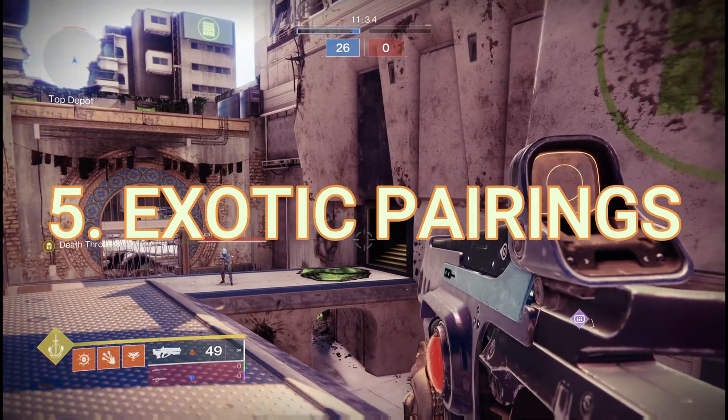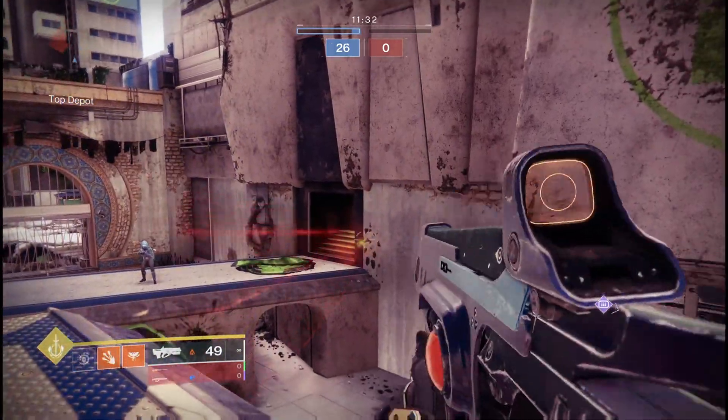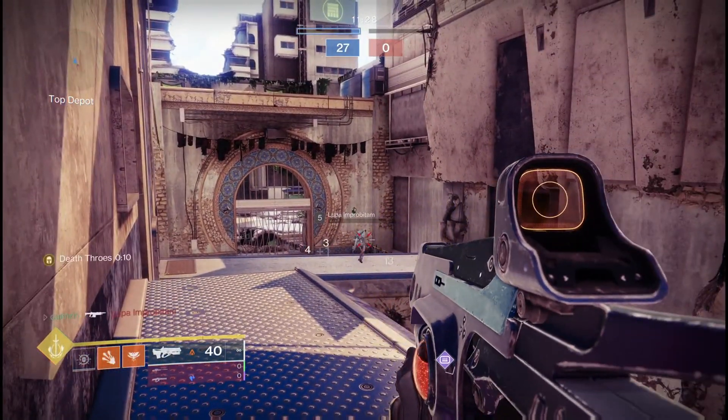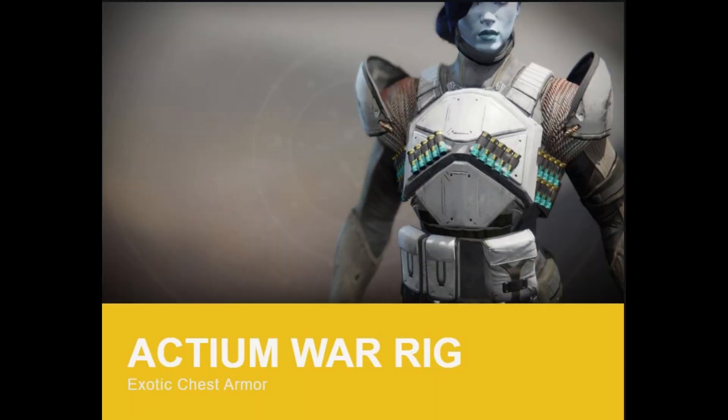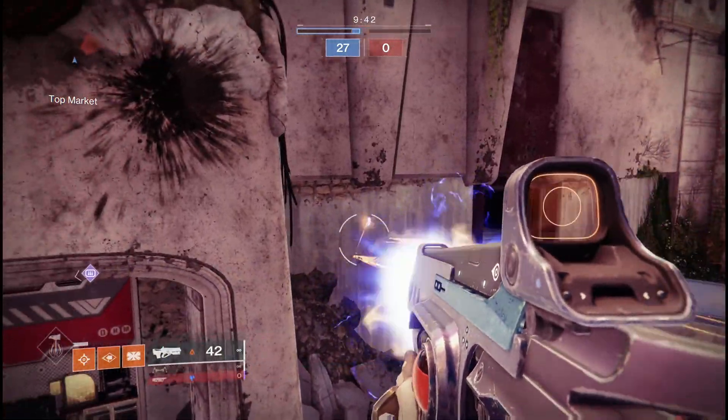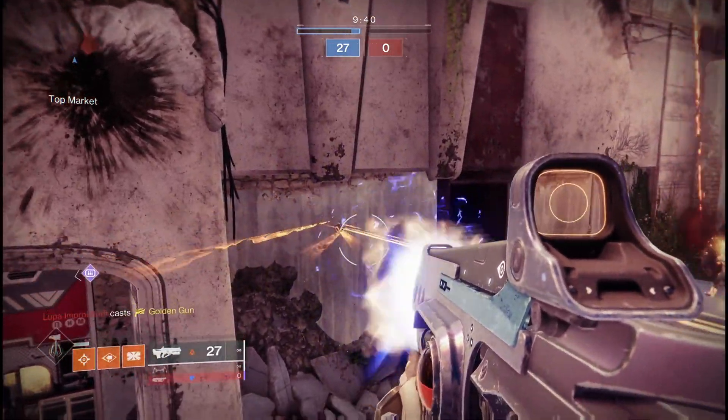Number five: exotic pairings. For Warlock, it's Verity's Brow, which allows you to get more grenades back — especially when using solar trip mines, which work very well since solar is the best element anyway. For Titan, it's Actium War Rig, which lets you spray at walls forever and lock down chokes for pretty much as long as you feel like being that guy — very fun and effective.